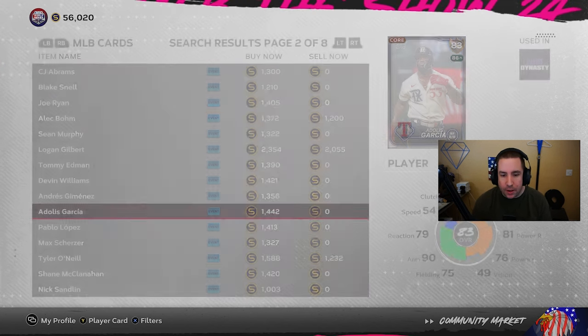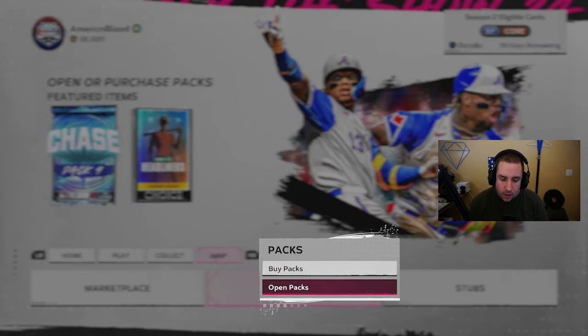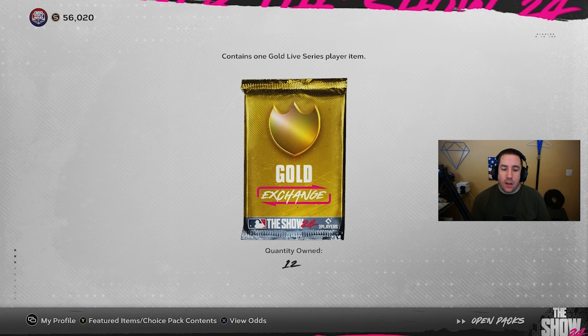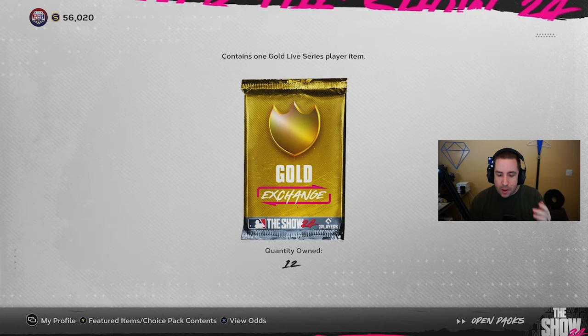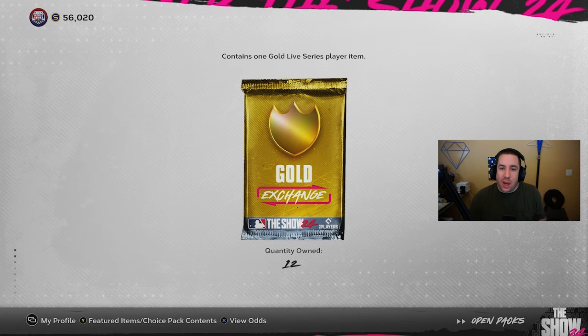We got 12 packs here and we're going to open these. We need to make more than 6900 stubs — remember that, write it down. We have 12 packs, we need to make 6900 stubs.